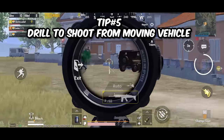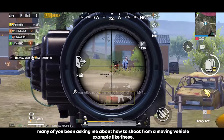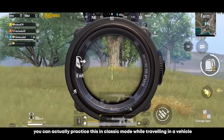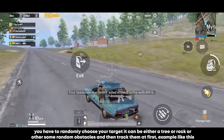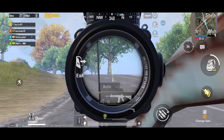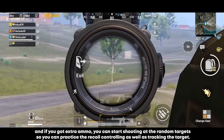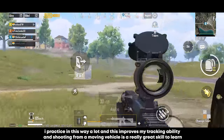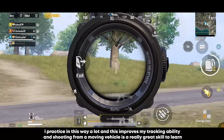Moving on to the last tip, which is a training drill. Many people ask how to shoot from a moving vehicle. You can practice this in classic mode while traveling in a vehicle — randomly choose a target like a tree, rock, or obstacle, and first just track it. If you have extra ammo, start shooting at random targets to practice recoil control as well as tracking. I practice this a lot and it improves my tracking ability — shooting from a moving vehicle is a great skill to learn.